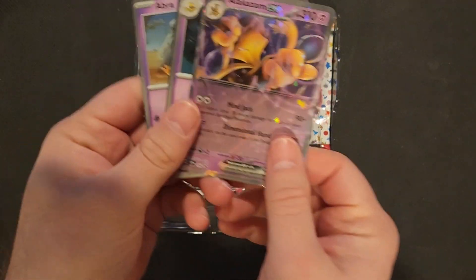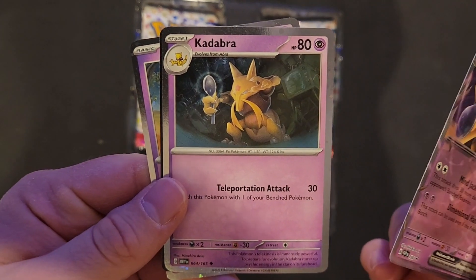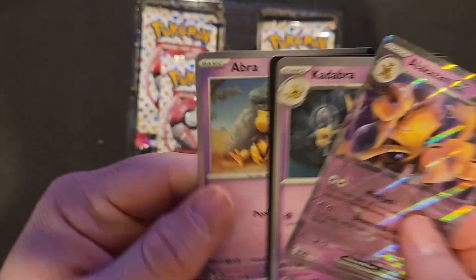I'm going to start off with the promo cards. That is the one nice thing about getting promo cards — you at least know that you got these. I got the Abracadabra and Alakazam, so at least I have those.